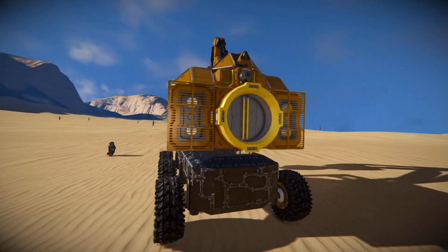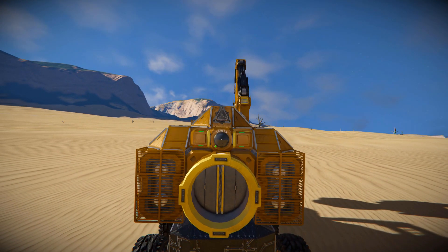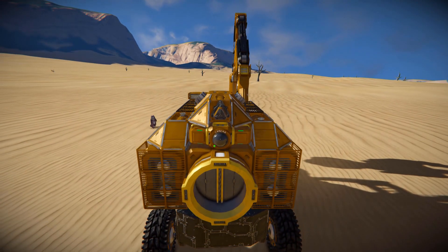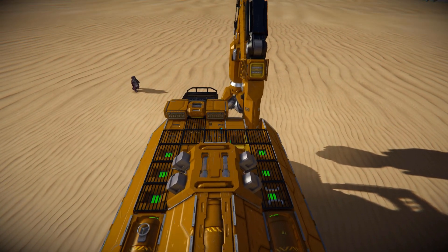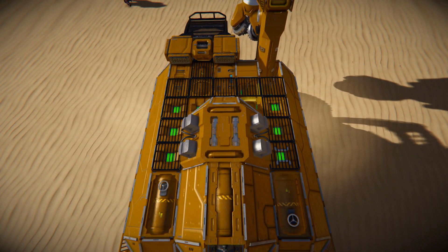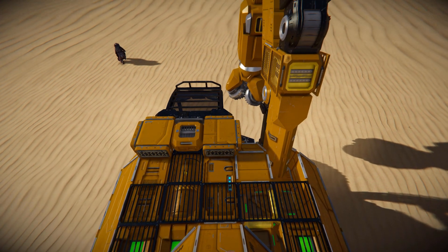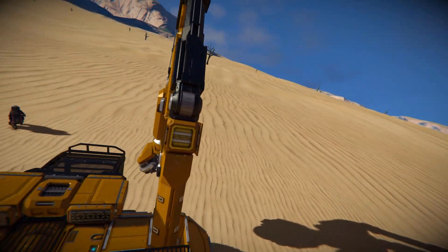Moving all the way around to the back, here is our connector to unload everything we've gathered, a connector to help load everything up, and a little exhaust block for some additional decoration. Moving up and above, we've got a bunch of hydrogen tanks, some timer blocks, a hydrogen engine for additional power, and towards the front even more hydrogen tanks.